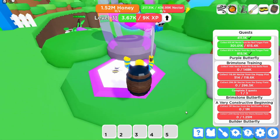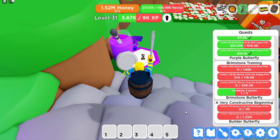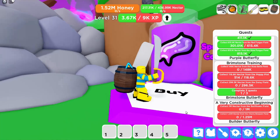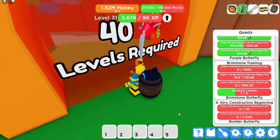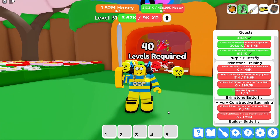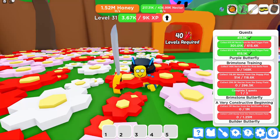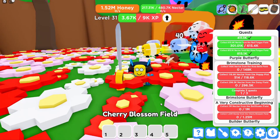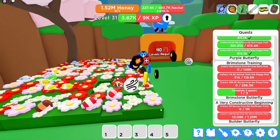We have all these portals everywhere so obviously I'm gonna get these builder butterfly quests done. Once I've done enough of these quests I think I get the portals and then I can play with bombs - it's gonna be amazing. They've also got this area for 40 levels. I'm at 31, doing all right. I've got some grinding to do in the cherry blossom field to get this builder butterfly done, but I'll make it happen.